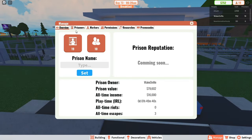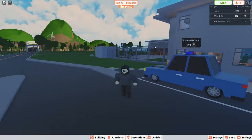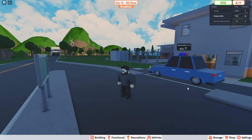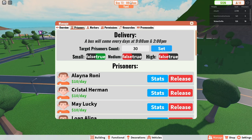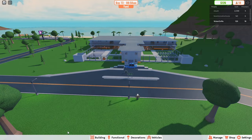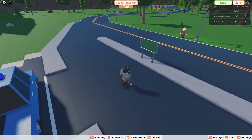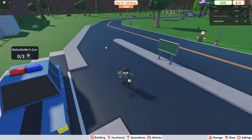So make sure everything is all correct. The bus is about to come, so I'm just going to wait and I'll be right back once it's here. The bus is coming now and we're going to get 12 prisoners to fill up to that 30. The bus will come in through here and go out there.